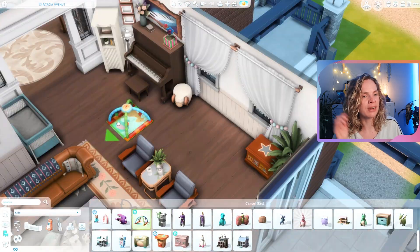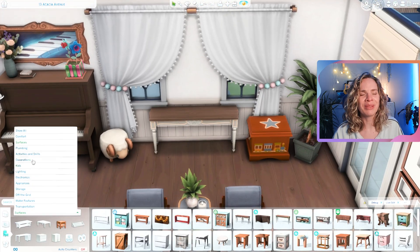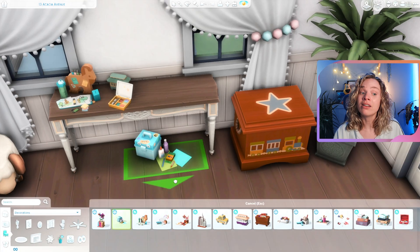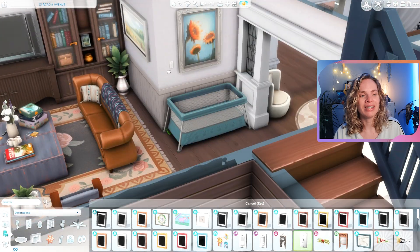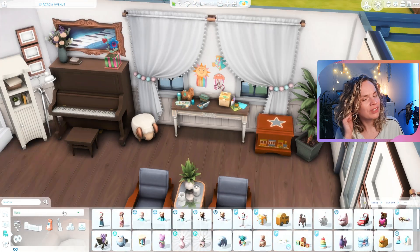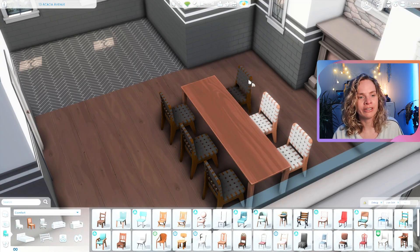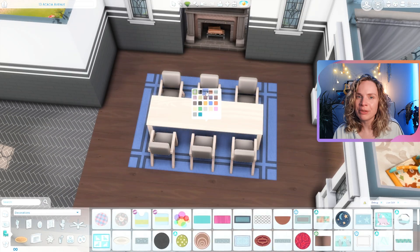I placed a little tummy time rug — a little mobile thing — in the hallway off the entryway as well. The floor plan might sound a little confusing right now but at the end of the video I'll do a full tour so you can get a better idea. Moving on to the kitchen slash dining room — at first I really wanted the living room in here because of the fireplace, but I couldn't figure out the layout and it just wasn't flowing nicely.